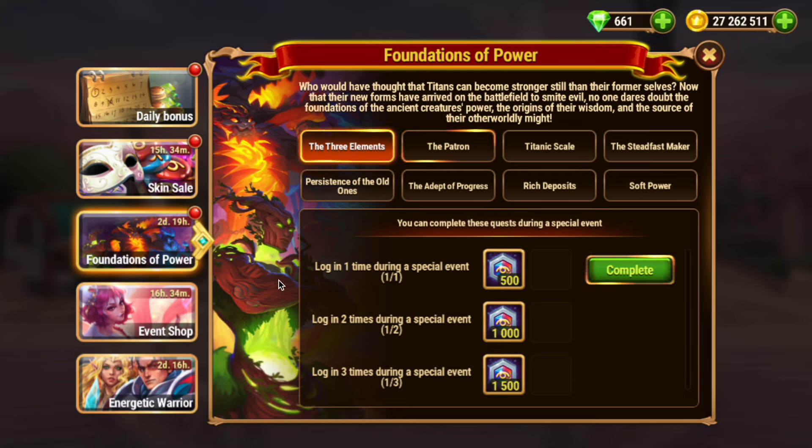Now let's look at the quests. The Three Elements gives you Titan skin stones simply for logging into the game every day. Just don't forget to open this quest and press the button.